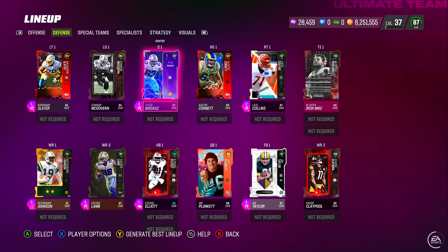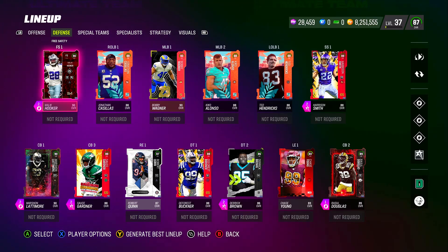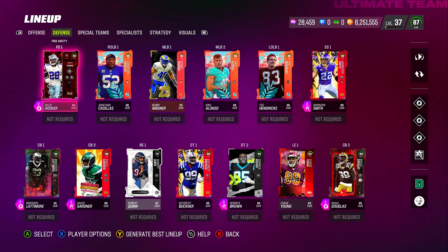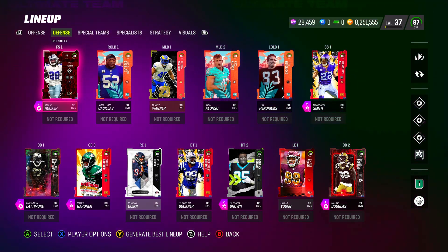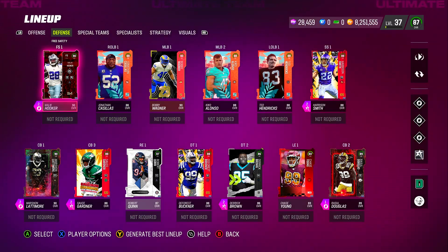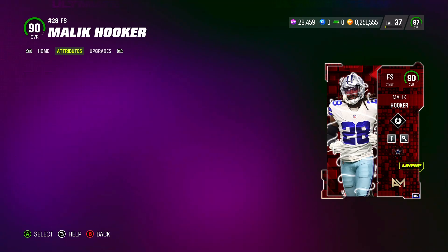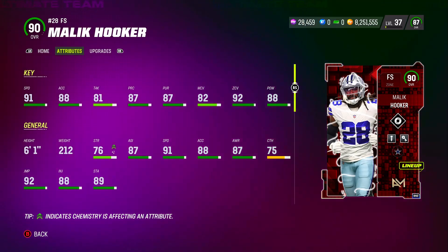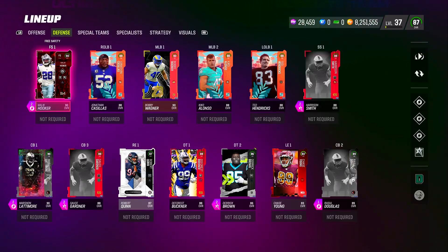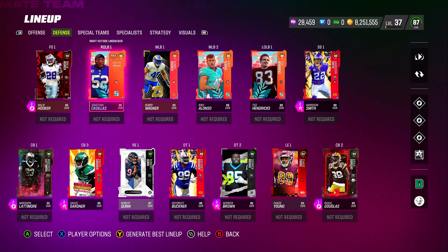Then you got Malik Hooker, who is free — he was from the last competitive pass. Once EA makes it right, pretty much everyone will end up with a Malik Hooker. He's definitely a top player at that position and a budget beast because he's free. Look at that: 88 hit power, 91 speed at 6'1", and 92 jumping. All his stats are pretty good, and I haven't even added strategy cards yet.